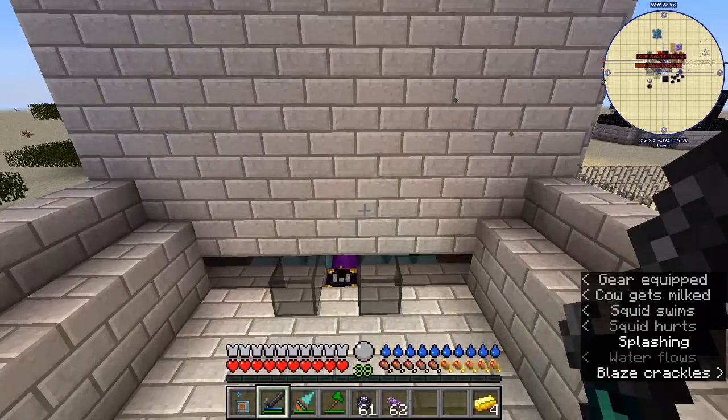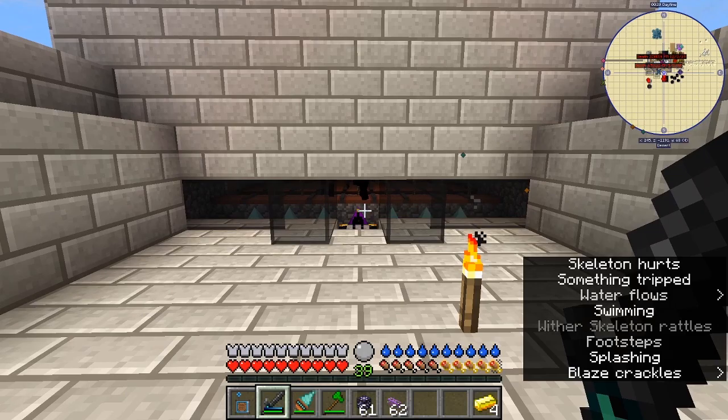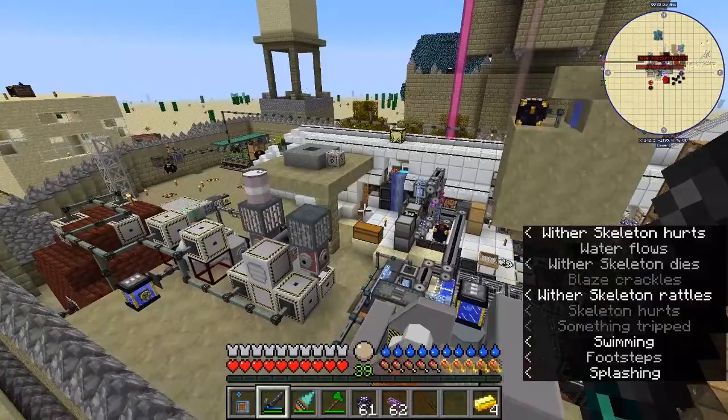I now have another spawner station over here where I've used the only creative spike I have. I have more creative spikes from a quest but I don't use them all the time. I like them because they instantly kill whatever goes into them — unless you actually fall into one yourself, which is not fun.